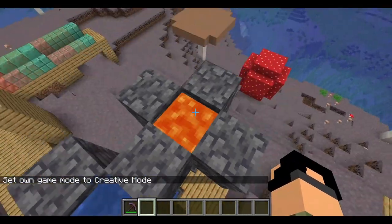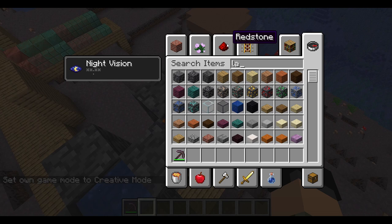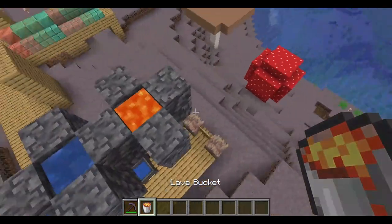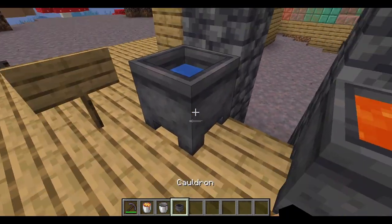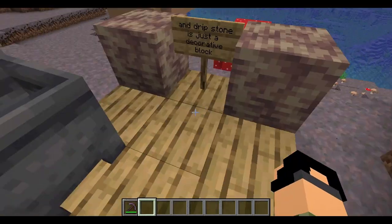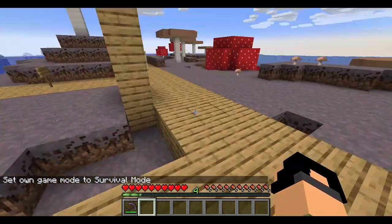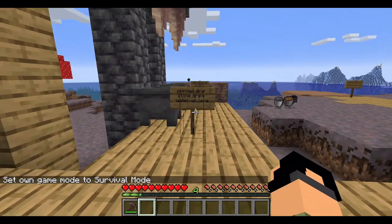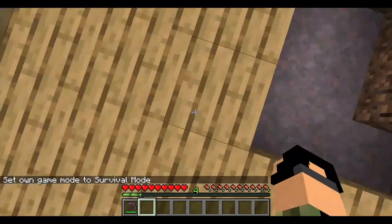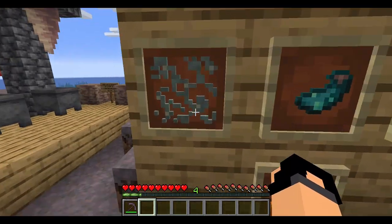Tinted glass is not in this snapshot video. It does fill cauldrons — confirmed. Pointed dripstone drips water or lava into cauldrons below it.